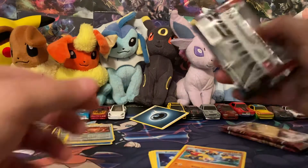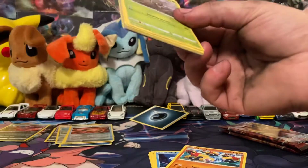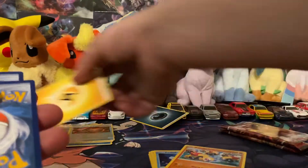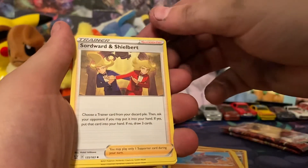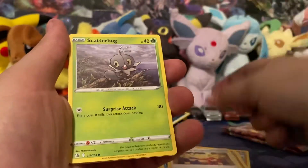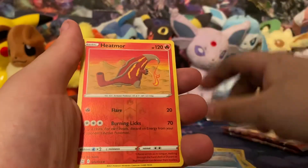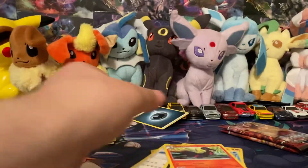No Full Art, no Rainbow. Electric — Pikachu, take it away. Pig Knight, Gliscor, Swordward and Shieldbert, Scatterbug, Yamper, Ligatongue, Zubat, Remoraid, Heatmore. Reverse in Salazzle — Rare.